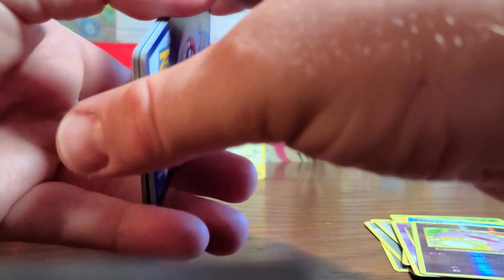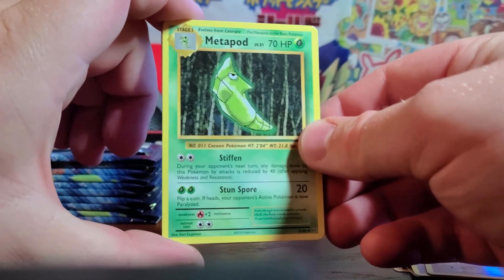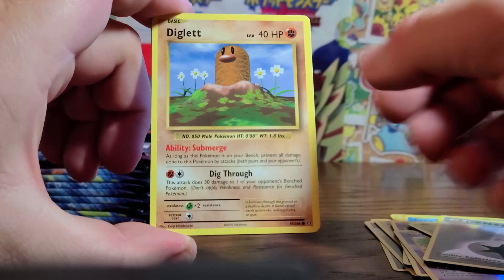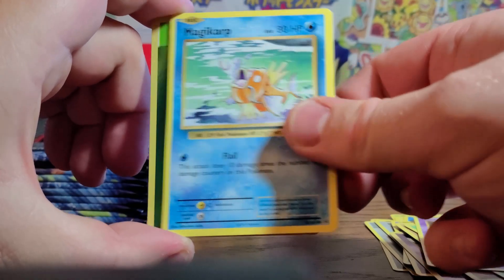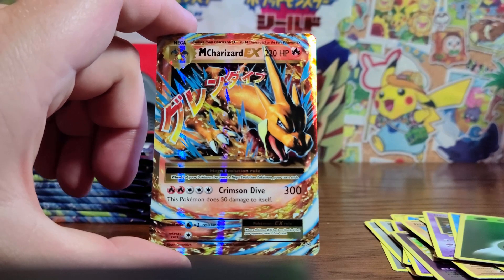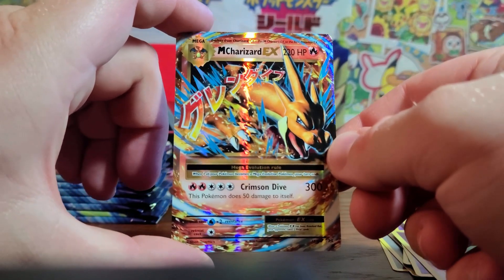Opening the second pack — Metapod, Professor Oak, Energy, Diglett, Ghastly, Caterpie, Drowzy, Magikarp, Reverse Energy, and yes — a Mega Charizard GX! That is so cool. Oh my God, do I have sleeves? Where are my sleeves? I'm going to put this down here very carefully. Mega Charizard GX — I love how it has the Japanese on it. That is so cool. Two for two so far!